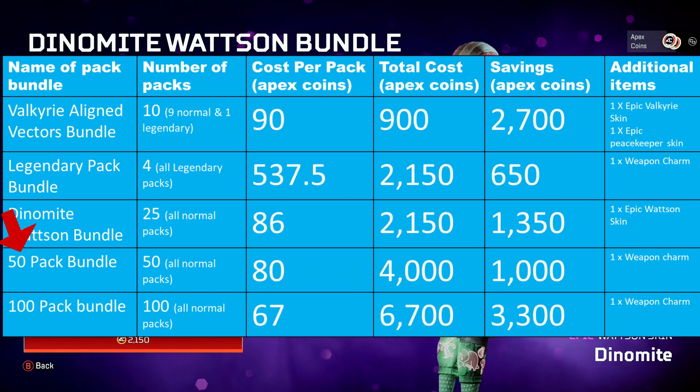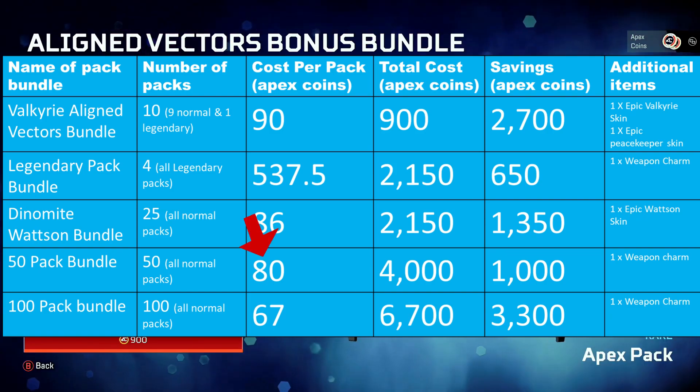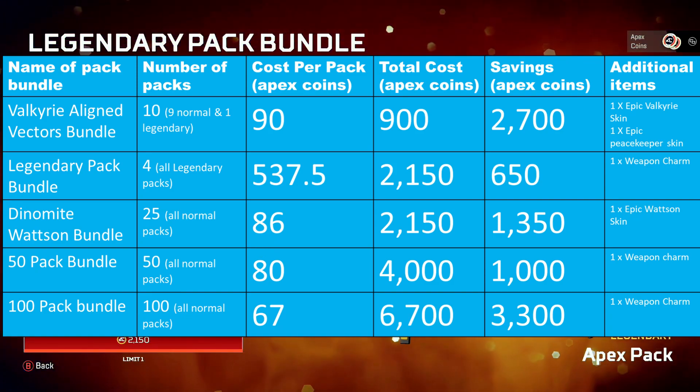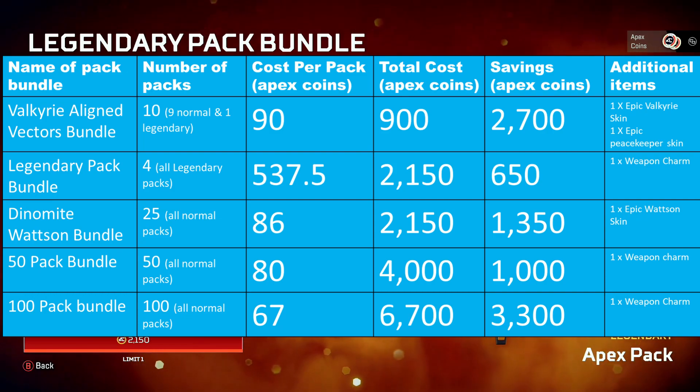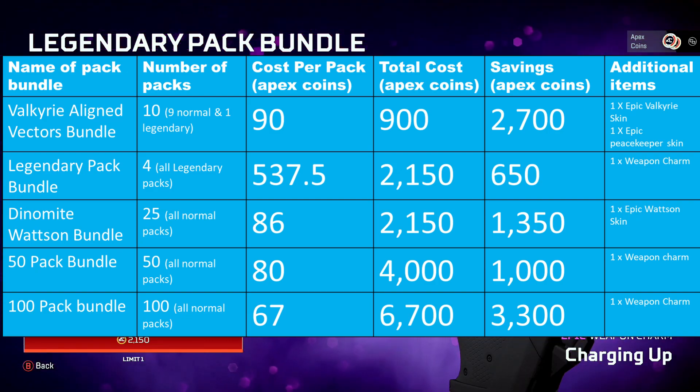Then it's the 50 Pack Bundle. You get 50 packs here for a cost of 4,000 Apex Coins, which works out at around 80 Apex Coins per pack — a saving of 20 Apex Coins from the normal cost. Plus you also get a Weapon Charm. So in total with this 50 Pack Bundle, you're saving yourself 1,000 Apex Coins. It's around $9.99, or £7.99 in the UK.